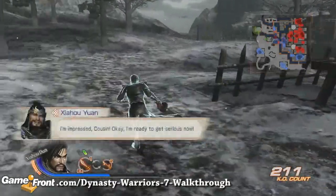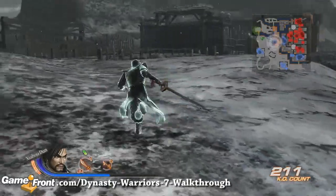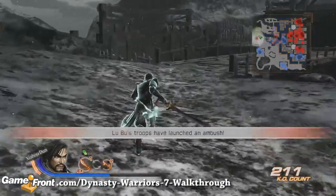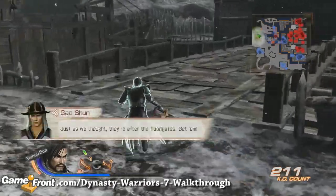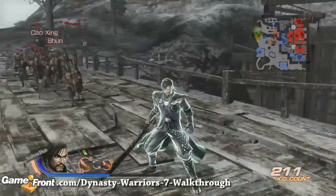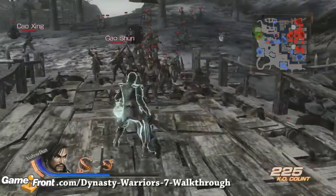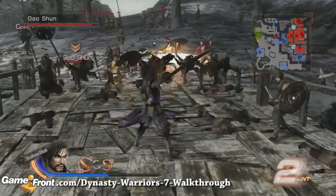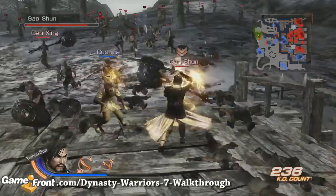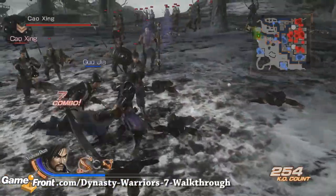They get serious now. Just as we thought — they're after the floodgates. And of course, nothing is ever easy in the world. So when you get to the doors, they are guarded by enemy officers. Defeat these enemies and the door to the floodgates will be opened, and you will be able to flood the castle.